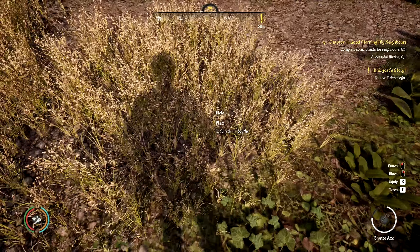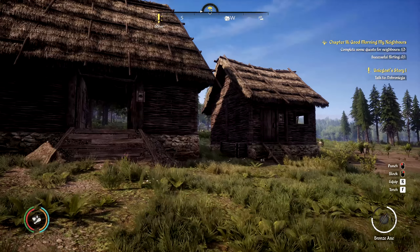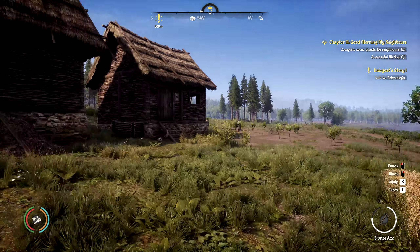It looks like the crops are ready to harvest, so we need to build a scythe. Let me bring up the map — yeah, this does say summer. The icon looks like it changed to yellow. We also have a skill point to spend on extraction, so I'll put it there to get a little more XP, then we can start putting points into other things.